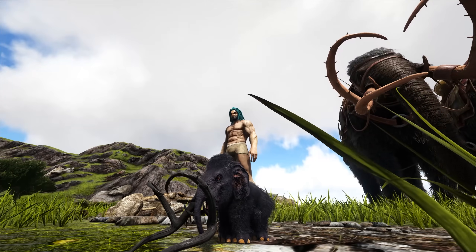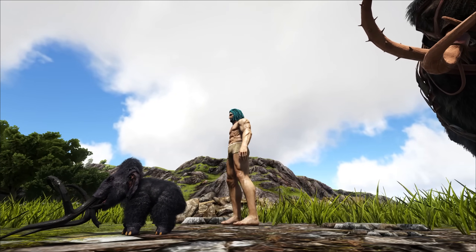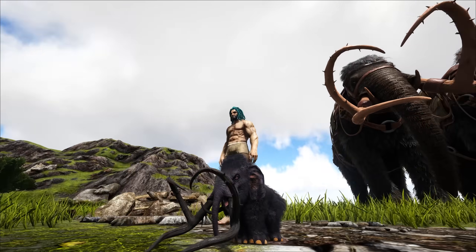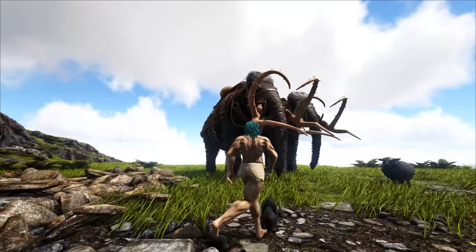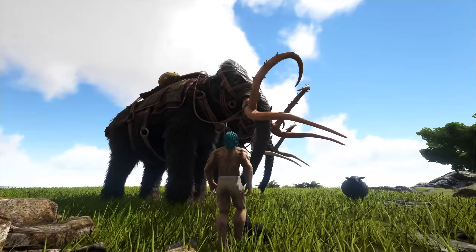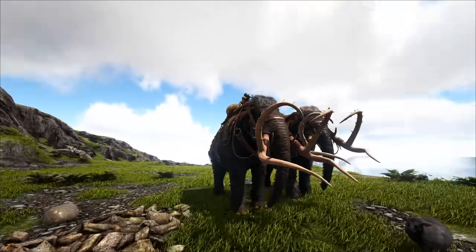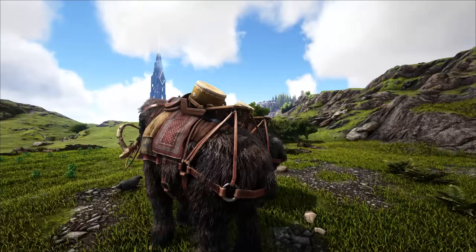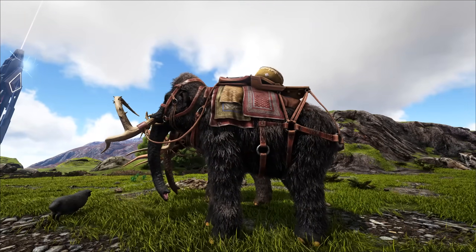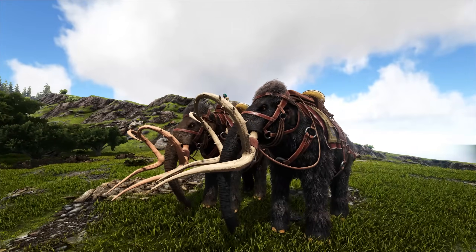Next up we have the mammoth. We've got a mammoth chibi right here — it looks kind of cute, although its back is looking a little bit strange and slouched. Right here we have a male and a female. There's no difference between them from what I can tell — the tusks and everything are the exact same. But yeah, the mammoth is fantastic. Unlike the Stego model which was different, the mammoth is extremely different and extremely well done. It looks way more like a mammoth should look.